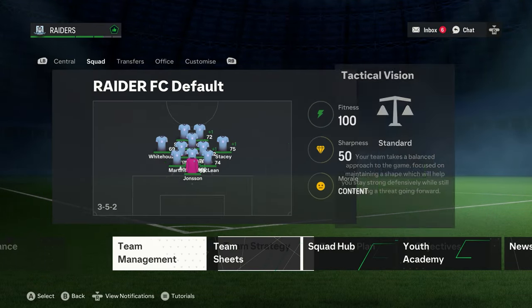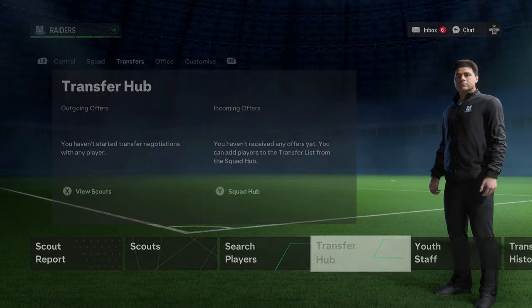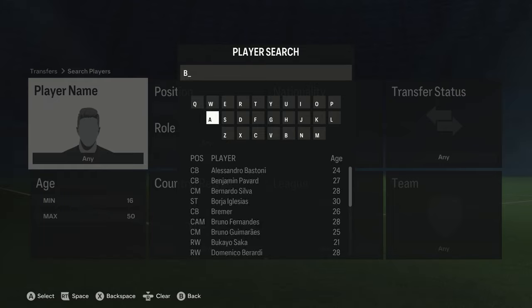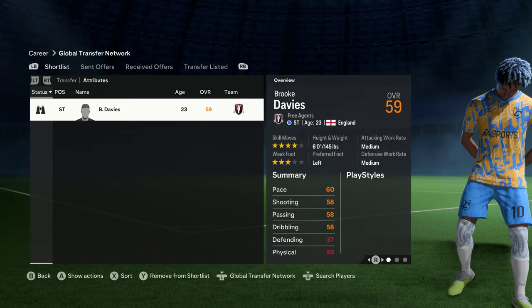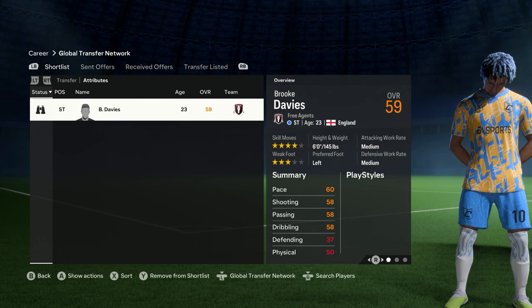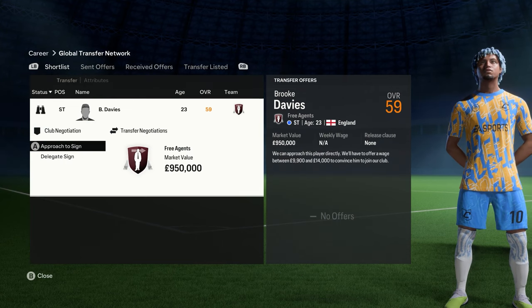Once the club is created, go to the transfer hub and find all the players you created who are in free agency. Do all the normal things when starting career mode, then go to the transfers tab and start from the transfer hub. Search for your players by name - I searched 'Brooks Davis' and there he is, currently 23 years old from England with the same stats. He's in free agency, so I'll bring him into my creative club.